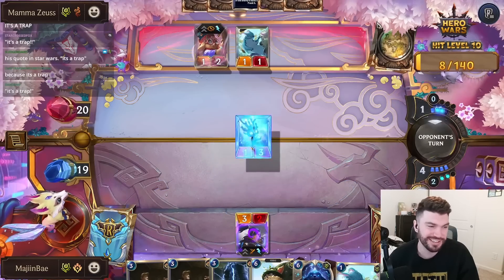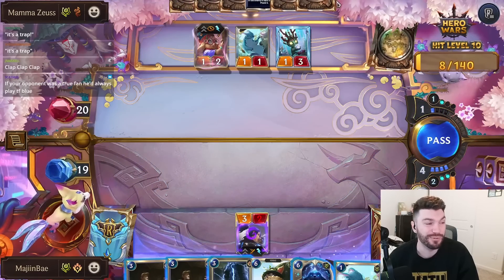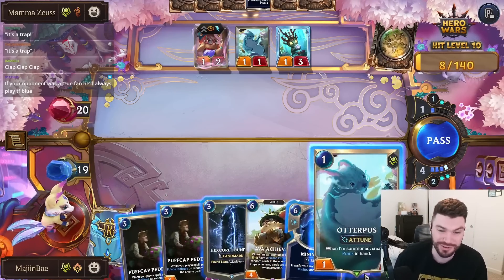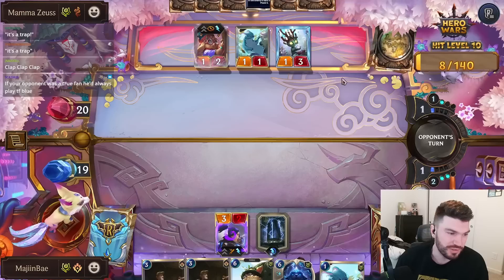Because it's a trap! I was thinking you were talking about this deck because it has Fleet Admiral Shelly and I was like... your opponent was a true fan. You always play TF Blue — yeah, TF Blue, nothing beats that, we all know this. All right, let's get the Foundry out and then we'll play Otterpus.